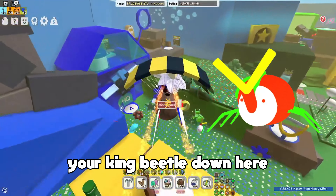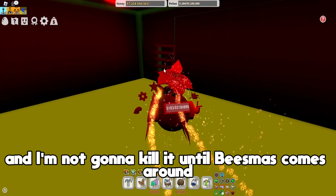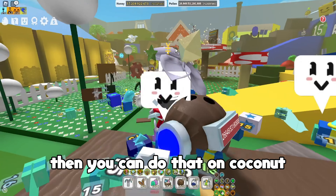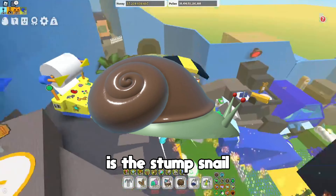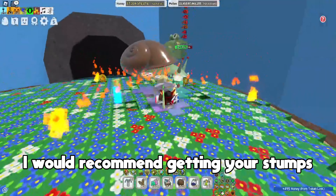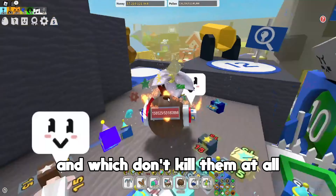The best way to get the gingerbread bear is from your King Beetle. Don't kill your King Beetle — mine will appear in six minutes and I'm not going to kill it until Beesmas. For Coconut, if you're going to do a super boost you can kill it, it doesn't really matter. However, the best way to get gingerbread bears from bosses is the Stump Snail — it drops about 25 to 50 gingerbread bears. I recommend getting your Stump Snail down to about 5 million HP. So step one is: get all the bosses super low and don't kill them.